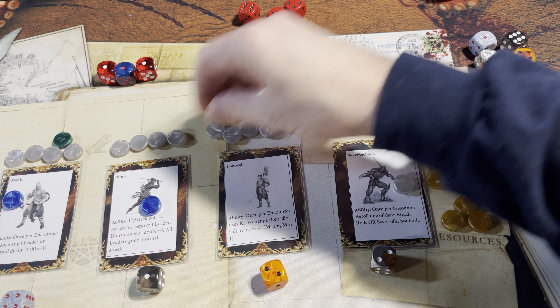Losing track of where those experience point tokens are — we'll just leave them with three each. War Mekana still has his one. Going to the fifth level of the delve. Each get a loot token — one, two, three, four.